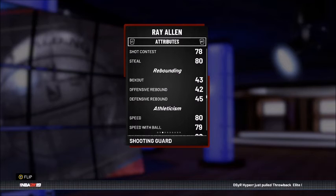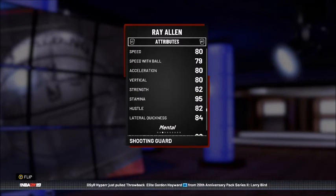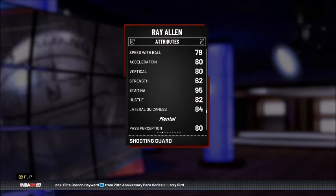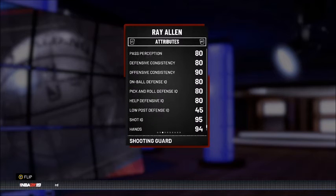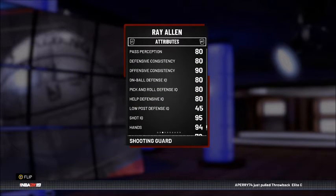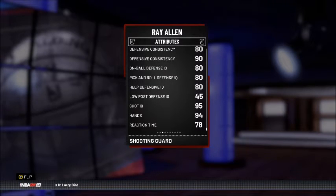Shot contest and steal are 78 and 80 — looking decent. Rebounding is non-existent. Athleticism: speed is 80, speed with ball is 79, acceleration is 80, vertical is 80. Other than shooting open jumpers, I don't really see this card doing too much. Offensive consistency is 90 but reaction time is only 78. If you use this card, I'd only use it in triple threat — it's a lot easier to get your man open there.